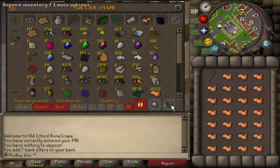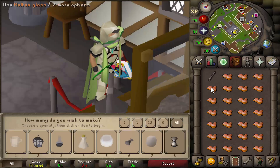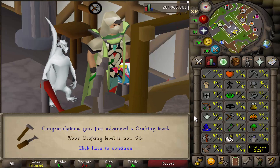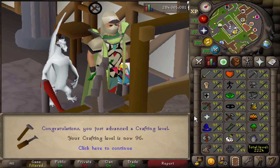I hide the deposit worn items button so I don't accidentally deposit my worn items. I could wear my fashion scape too. I'm not sure how many farm runs I'll do while doing this since I don't want to get too distracted, but I probably should since I've got an anima seed planted and still need a lot of herbal XP. First crafting level — back into the grind, we are getting 96 crafting.